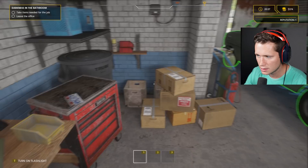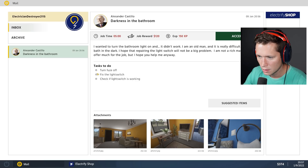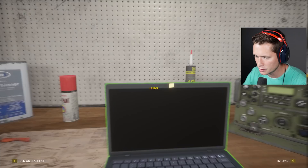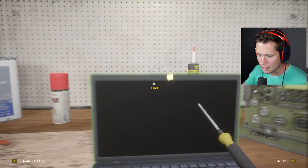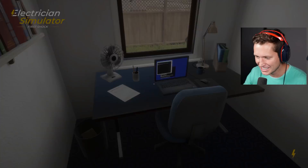We're gonna accept our first job and hop in the truck. 'Take the items needed' — how do we know what items are needed? It says 'suggested items' right there — just a screwdriver. Do we have to buy it? Let me add it to my cart. This is gonna be cool — we'll build out our tool chest as we go. Let's head to the job; this is kind of sick, I'm excited.